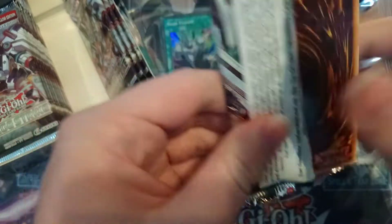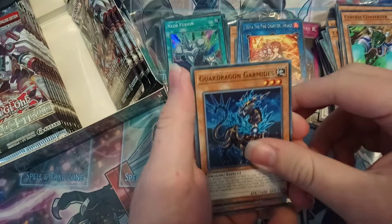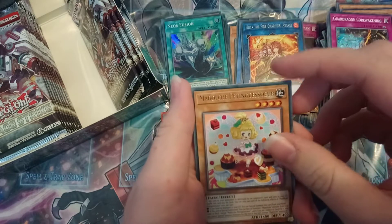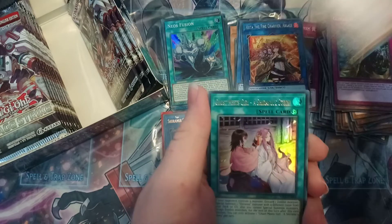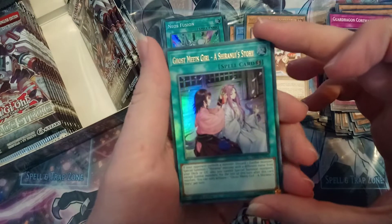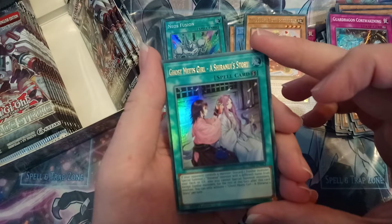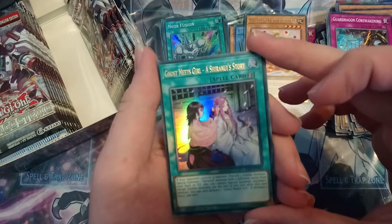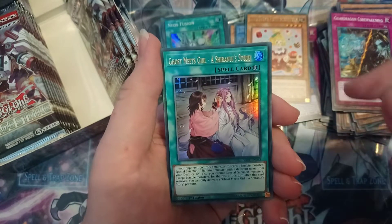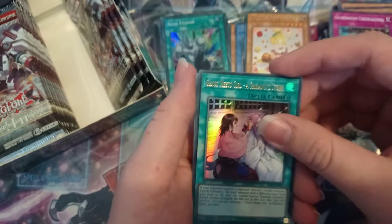Only one Ultra Rare on the side — hopefully I haven't got one of those weird boxes with no Secret Rare. Cyberverse Converter, Guard Dragon Garminides, Time Thief Winder, Guard Dragon Core Awakening, Madolce Petting Sessor, and Ghost Meets a Shirinui Story. If your opponent controls a monster, discard one zombie monster and special summon one Shirinui monster from your deck or graveyard. That's actually really good — it lets you summon your Shirinui spirit monster solitaire and get your lone fire instantly. Really good card for the deck.